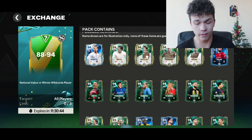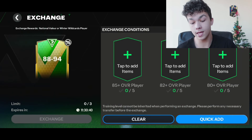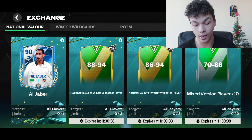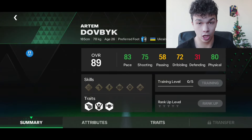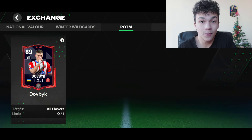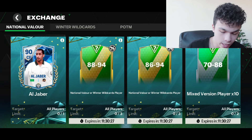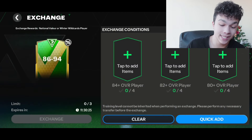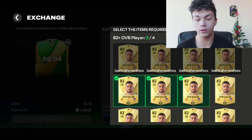My theory is that EA Sports gives better players from untradeable packs. If you open an 88 to 94 tradable pack you have higher hope, but if the pack is untradeable, you might pack something better because you're not able to sell the player. Really interesting. Now it's time to open those 6 packs, then open from the exchanges, and then from the Winter Wildcard.